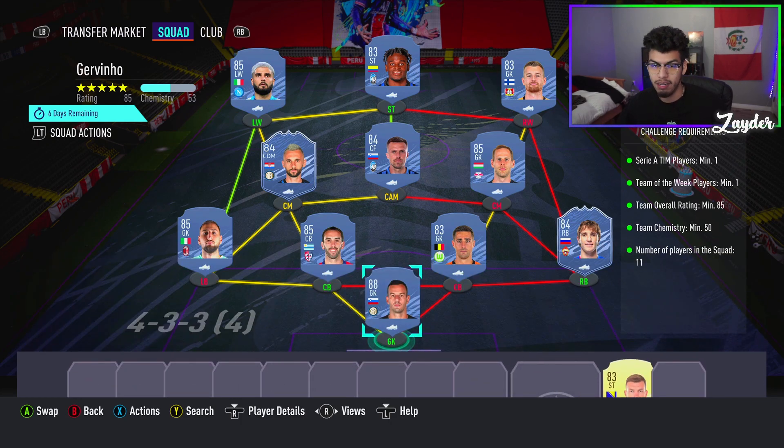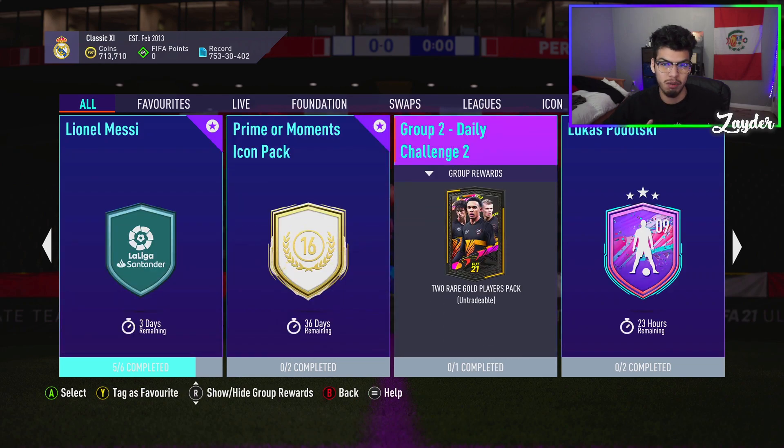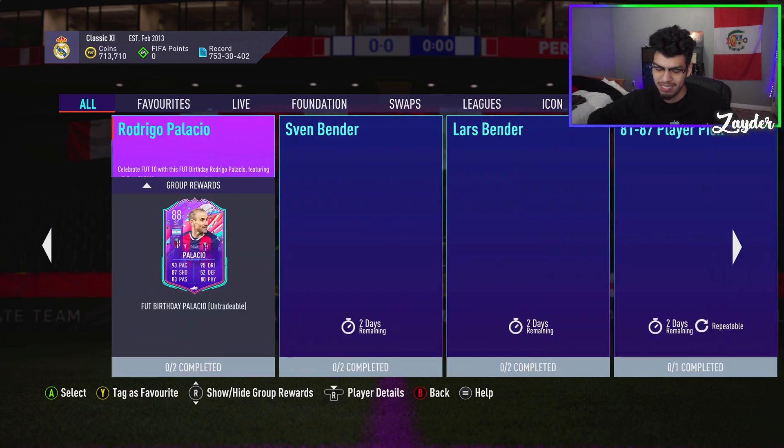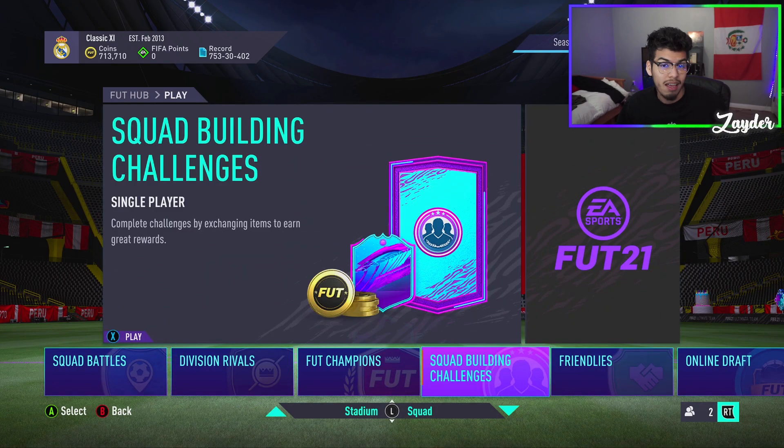An 85-rated squad with an inform — I would say pass it up if you don't want to spend that many coins. Instead, go ahead and do the party bag, which is a little more fun. It's an 84-rated squad with one inform and 50 chemistry, so you might as well do that if you want to put your fodder into something. But that is going to be it for today's video guys — I hope you enjoyed, drop a like, comment and subscribe if you haven't already. I'll see you in the next video.